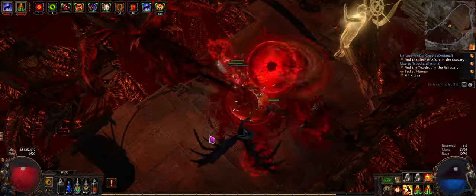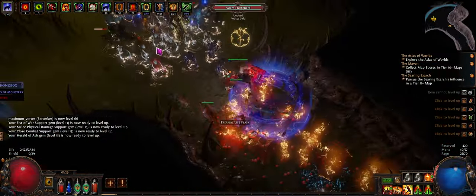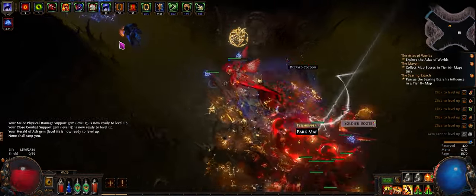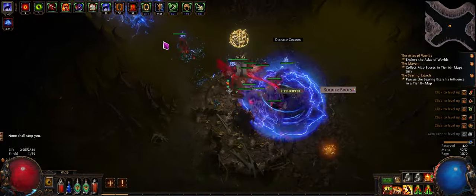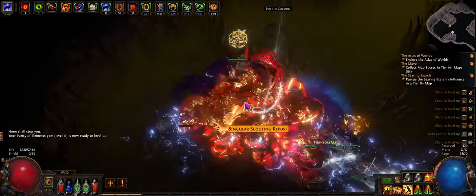You just Leap Slam everywhere — make sure you have it linked to Faster Attacks. Endurance Charge on Stun is also good. Ground Slam itself should one-shot trash mobs. On rares, you might need to use Intimidating Cry into Earth Shatter and then Ground Slam. It exerts both attacks, so you get two juicy hits.